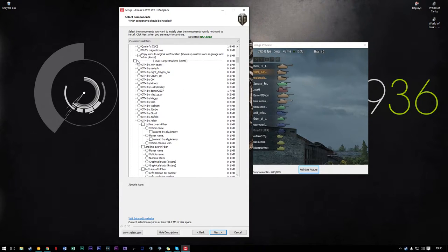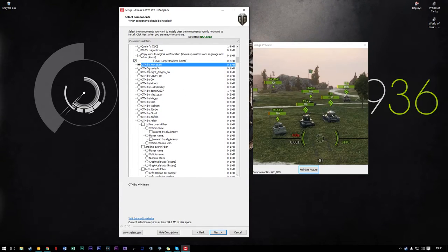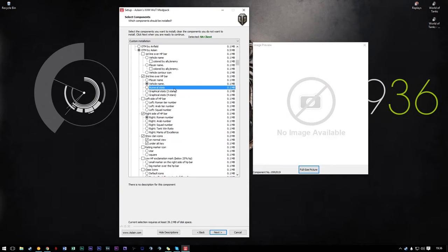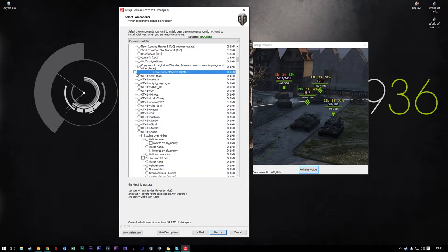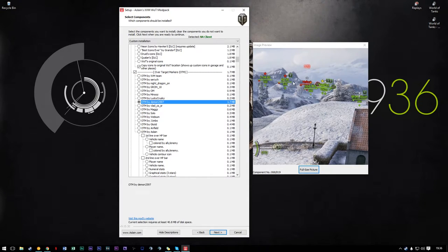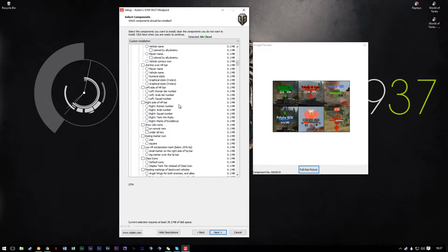For over-target markers you have a couple options — some standard ones that show actual health of allied and enemy tanks and their skill level. I personally don't use any of these, purely due to the fact that I think the World of Tanks in-game ones are fine and I sort of hate how cartoony a lot of these look. The damage messages are in a font I really don't appreciate, so I don't use any of those.